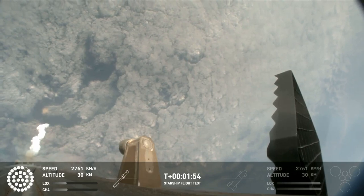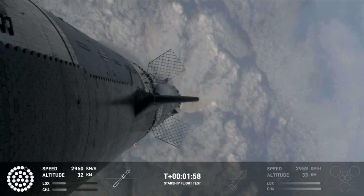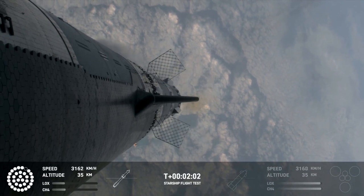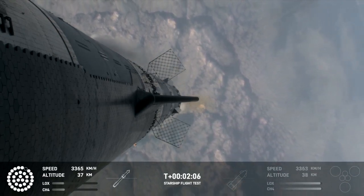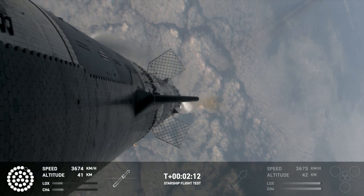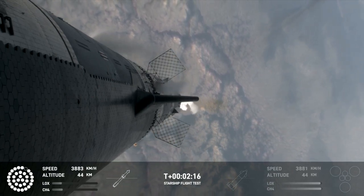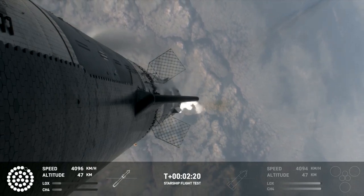All of that exhaust gets plumed out the side of the hot stage, and then the ship will separate itself. All but the three center engines on the booster are going to shut down, so the booster never stops its thrust while we go through this hot stage maneuver. After that, the booster is going to do its flip, start heading back, and then the ship will be on its own power on its way to space. That should be coming up in just about 30 seconds from now.